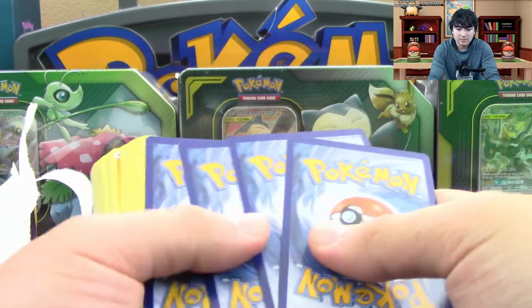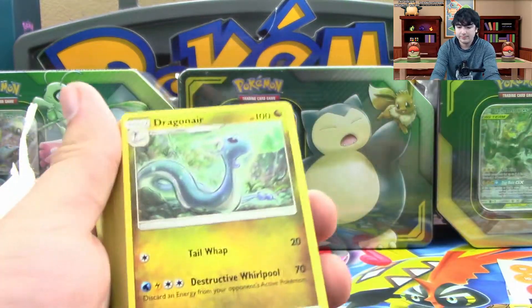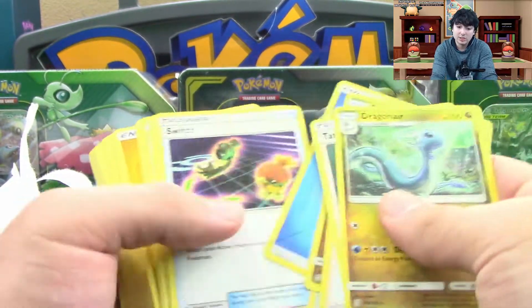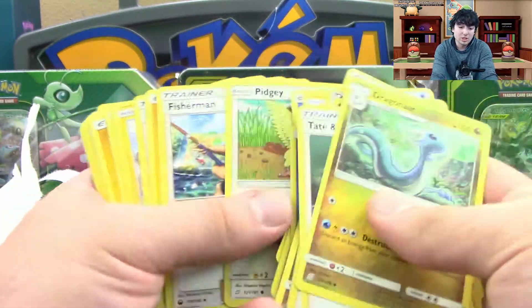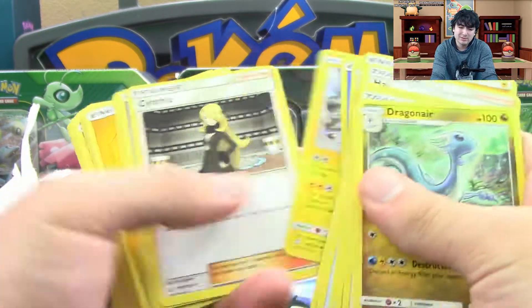If you look at the cards, these are the lightning energies here. You get Lily, which is a really good one. Pokemon Communication, Switch, Cynthia — it comes with so many staple cards. And the Pidgeotto, as I mentioned.